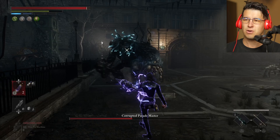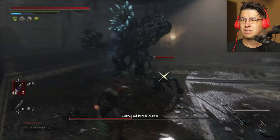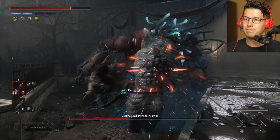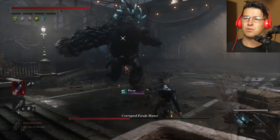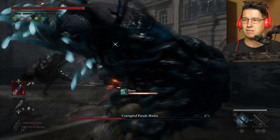Recover your health if you need to — stamina is good. Dodge, kill the enemy, because if you get caught you're going to lose half your health, but don't worry too much, it's okay. We got a lot of health. Imbue your weapon, dodge and dodge again, give him a fully charged one. Nice.